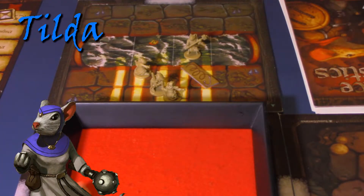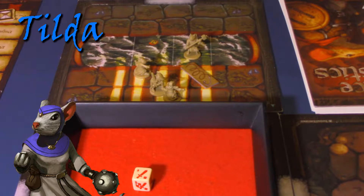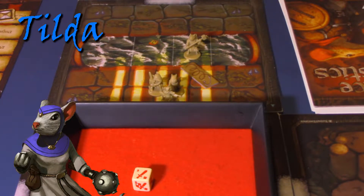Let's go on to Tilda's turn. We're going to roll for movement for Tilda, and she gets a two. Two plus her movement value of two equals four, so she can move up to four spaces. I'm going to move Tilda right into the space with Colin and Magonos. Now Tilda is going to search in that space, and she doesn't find anything.